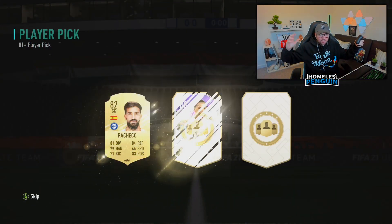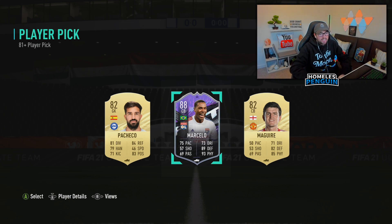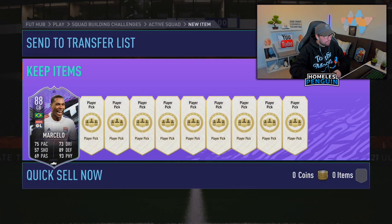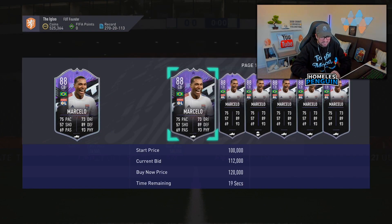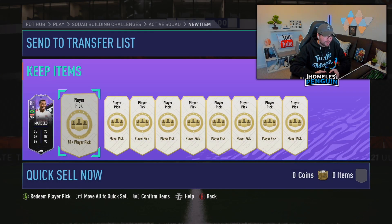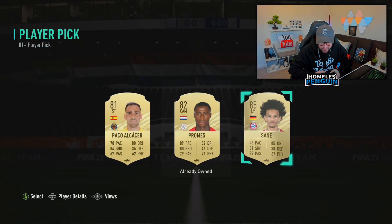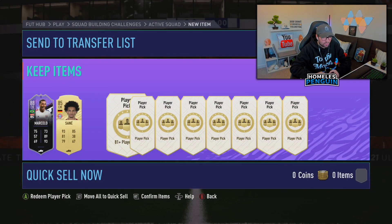Let's see if we can finish on a high note as well - we go ahead and get ourselves another card from the What If promotion! I think he is technically one of the poorer What If cards you could get, but if you look at his stats they look insane and I love cards from the French League. That Marcelo's a dub, I'm taking that as a dub fellas. He's only 120k so technically he's one of the cheapest ones, but I'm not going to complain. Leroy Sane as well, 85 rated. Honestly boys.